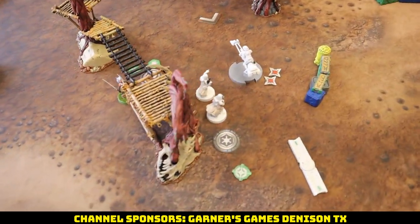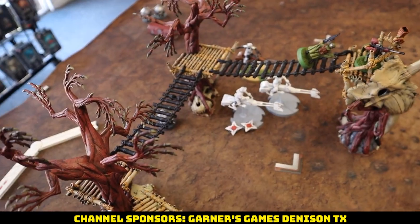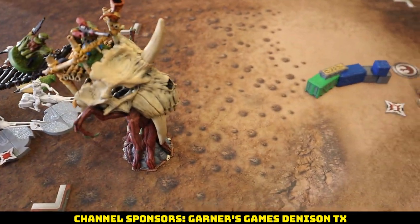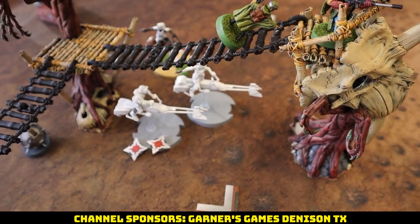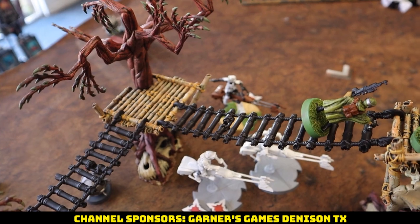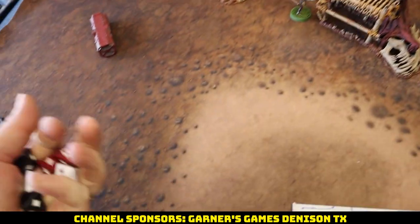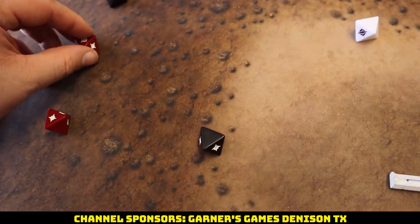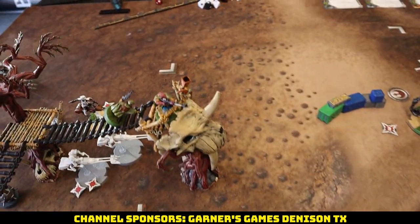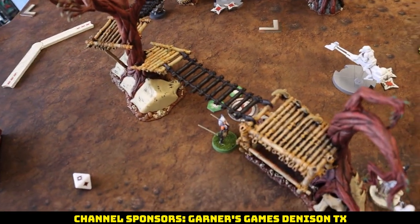We pull the Scout Bikes: compulse move, second move, drop their bomb, shoot the Pathfinders, then move away. The speeder fires, surging to hit with no aim — they have low profile so minus two, two saves to make. They fail both — the squad is wiped. That just leaves Ahsoka to handle the whole side of the board by herself.